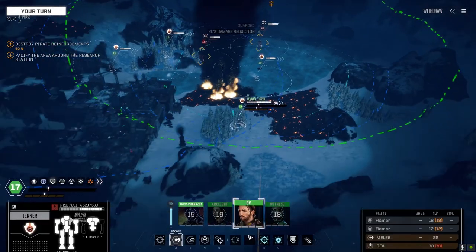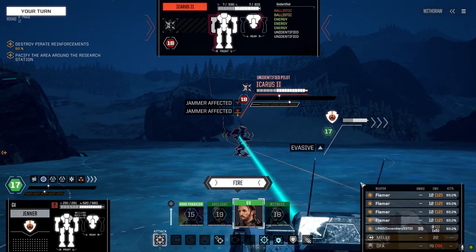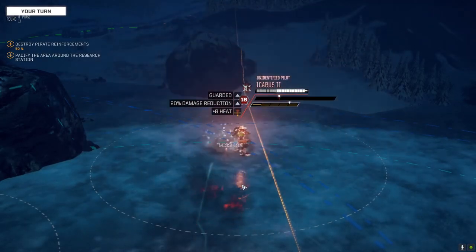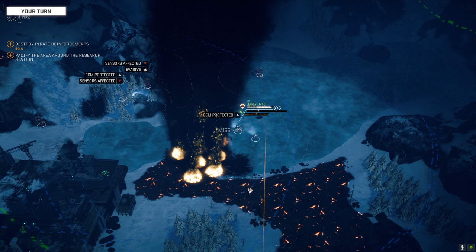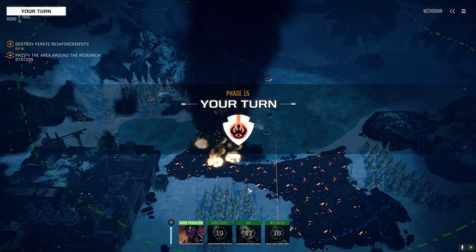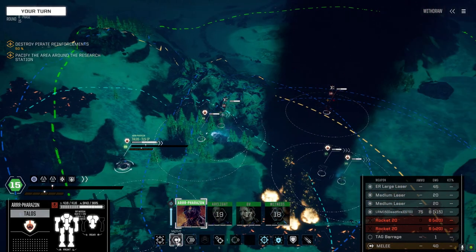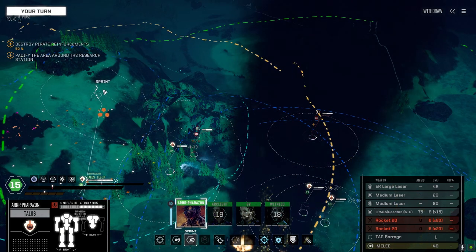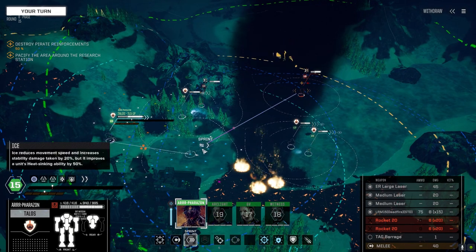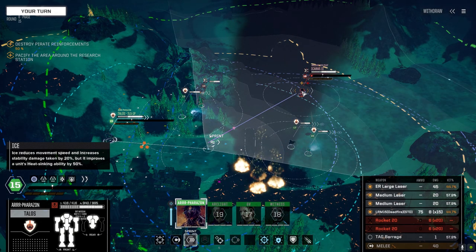He's got two harpoons and three small lasers. Let's mess with the flamer. Walking here — alright, hammer him. A Farazan with the barrage — now we can move. Can we get a shot on that other guy? We can only get a shot on one of them. 57 with the barrage.